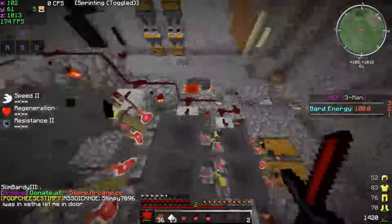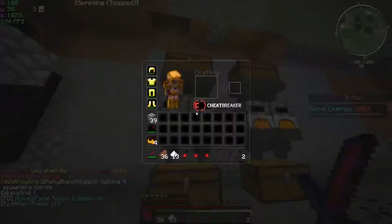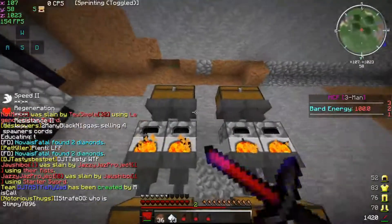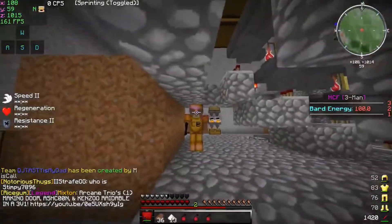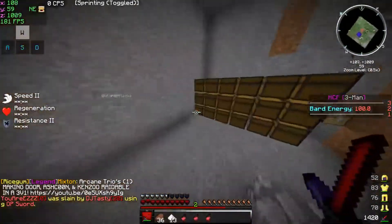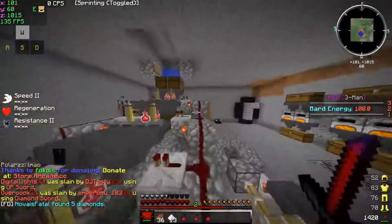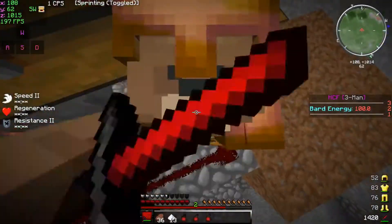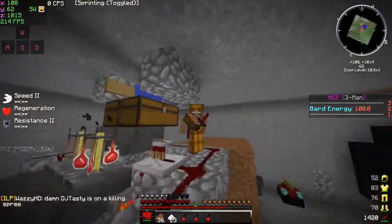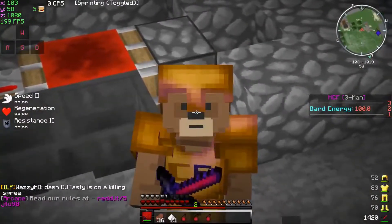Alright boys, as you can see here, we are brewing for the first time in this map. We have sand in these chests — all of these are full of sand, we have a lot of sand. We're getting pots, and next we will probably go out for PvP. So this will be the end of this episode, guys. If you liked it, make sure to leave a like, and I'll see you in the next one. Peace.